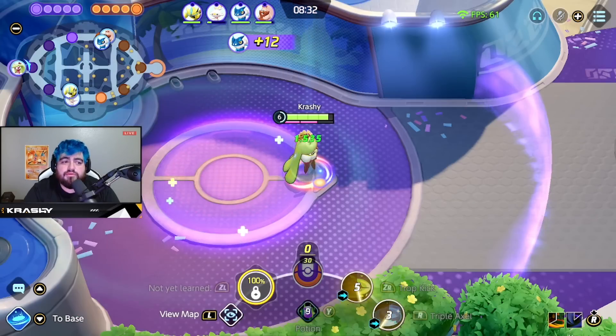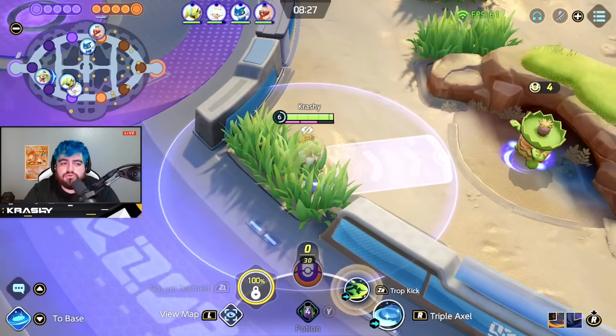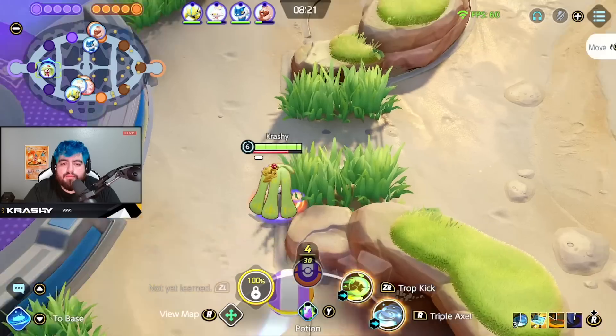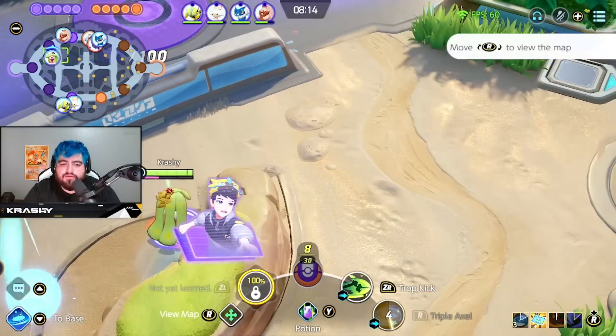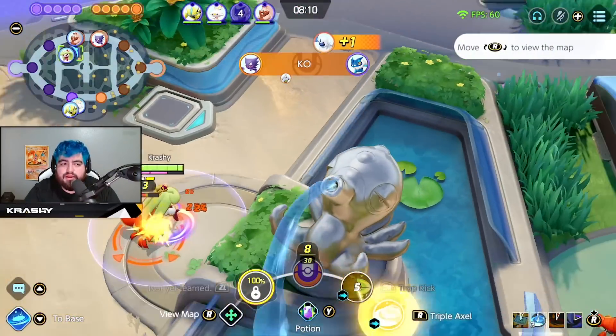We set up the two Queenly Majesties. That's gonna be one thing you'll see me doing pretty much the entire duration of this gameplay - constantly keeping myself at the two pink bars, two Queenly Majesties. That's where you're gonna want to be if you're playing Serena appropriately. You want to have those two buffs consistently, managing your buffs as best you can.